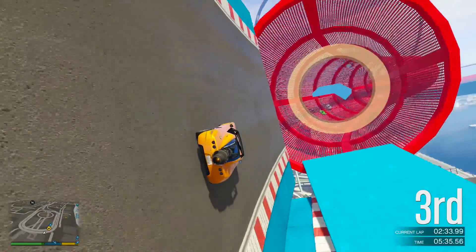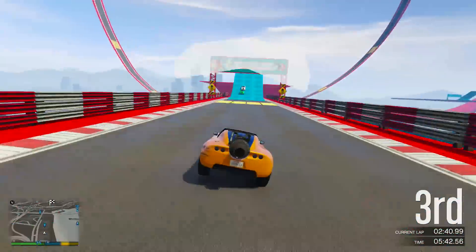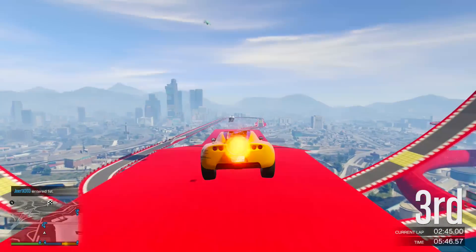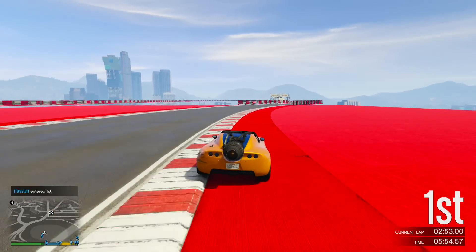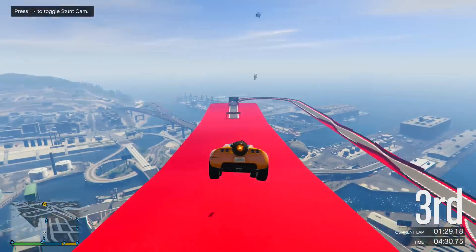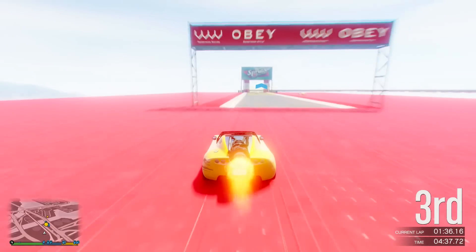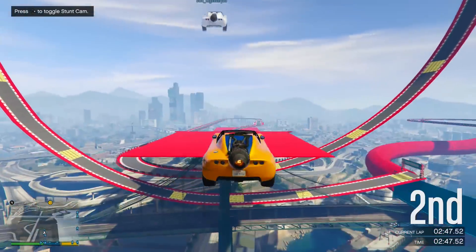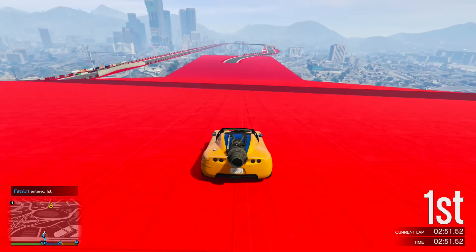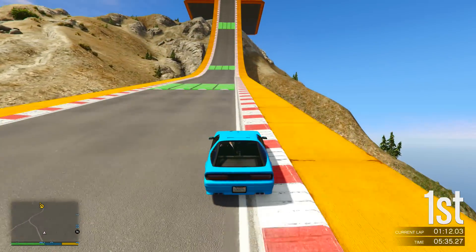Let's get started with the first general tip, and this is for the Rocket Voltic stunt races. What I find best to do is save your boost when going up into a jump — boost before you get to the jump, and by the time you're in midair your Rocket Voltic boost will recharge. That way you can boost in midair towards the ground for a longer jump, spend less time in the air, and accelerate back up to top speed quicker. Wherever possible, save your boost until you're in midair — hanging in midair with no boost after a big jump means floating through the sky for ages, which is a lot slower.